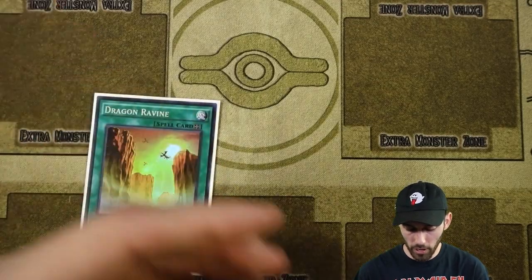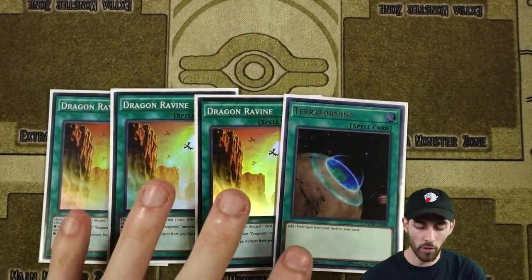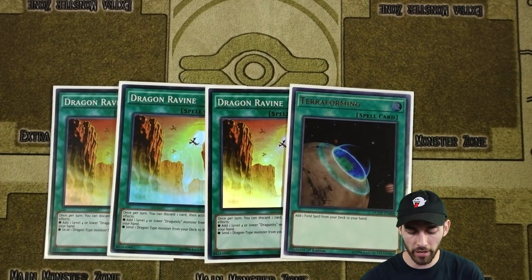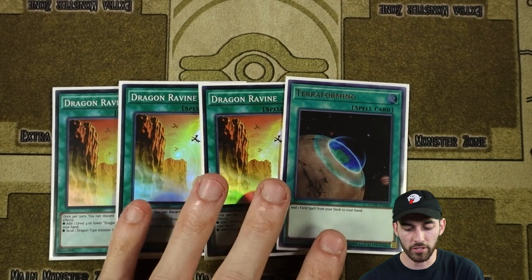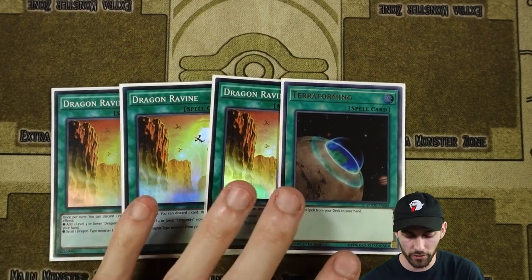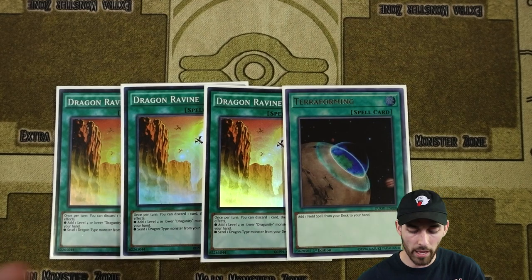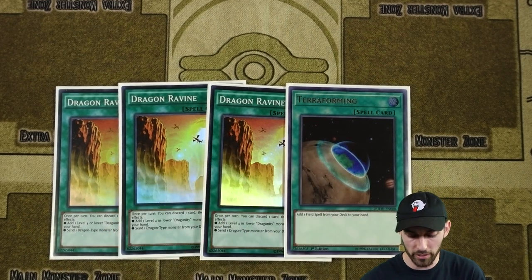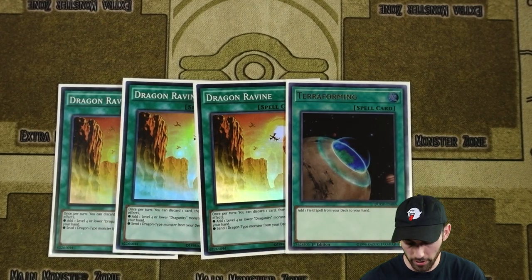For our spell cards, we do run three Dragon Ravine. And even though we can make Romulus and we do run one Romulus, I still run the one Terraforming. Mainly because, just like most Dragon decks, dumping a lot of stuff or setting up your Graveyard or Hand with other Dragons, or Dragon Ravine having dual use for us — being able to search a level four or lower Dragoonity monster — it becomes more important in this deck. So I like the Terraforming at one as well.